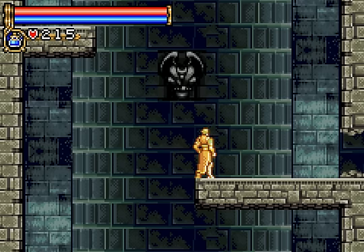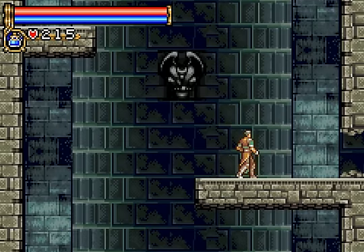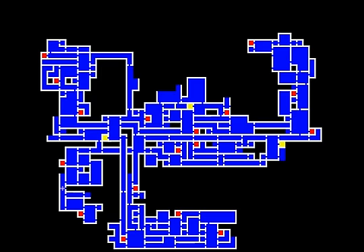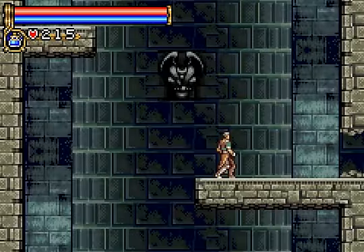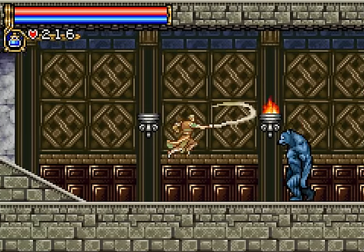Hey everybody, the Banga is back. Welcome to part 12 of Let's Play Castlevania Circle of the Moon, brought to you by muchgames.ca. Remember that whole spiel of me saying the secret passage is over on the left side of the wall, not the right side? Well, guess where I found the secret passage. Yep — on the right side of the wall. I was wrong the whole time. How about that?